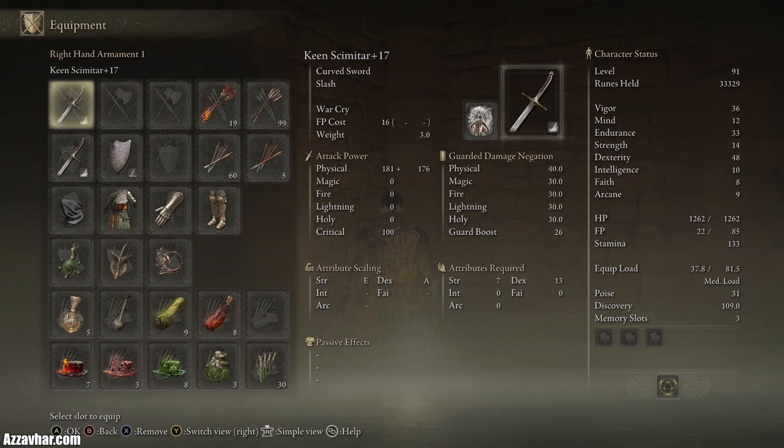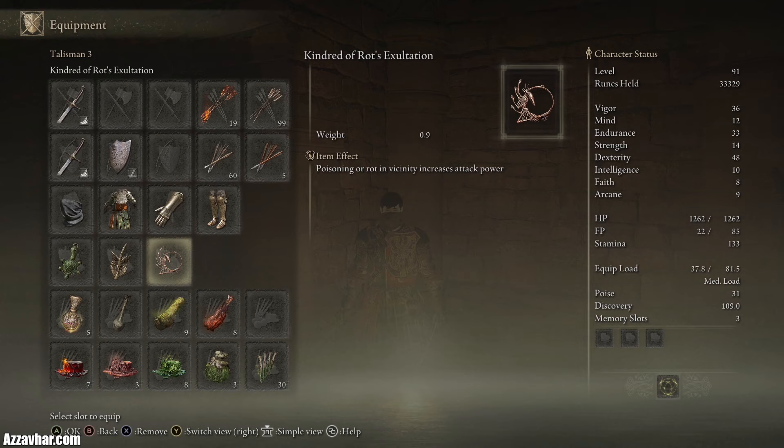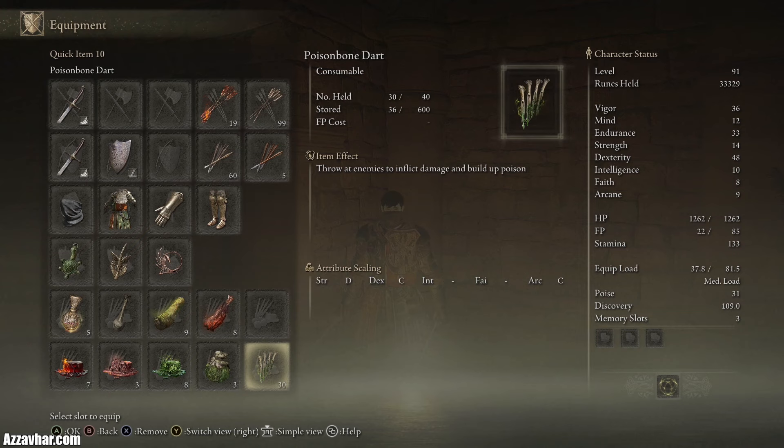I'll show you the setup we're working with for this fight. We've got two keen scimitars plus 17, a kite shield plus 14 although we won't really be using it, a green turtle talisman for increased stamina recovery speed, a winged sword insignia which increases attack power as long as we keep attacking, and a kindred of rot's talisman which increases attack if there's poison or scarlet rot active in the area. You can get that talisman by completing Seath Water Cave. We'll also be throwing some poison pots and poison bone darts, consuming some exalted flesh, and depending on the situation applying some poison grease or fire grease.